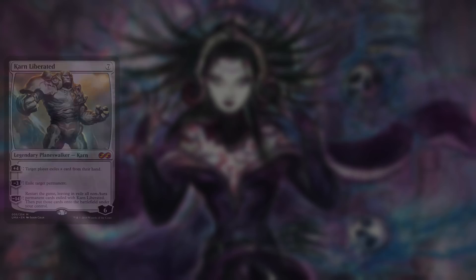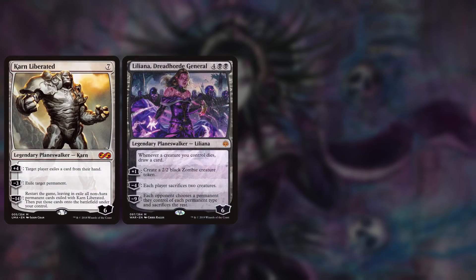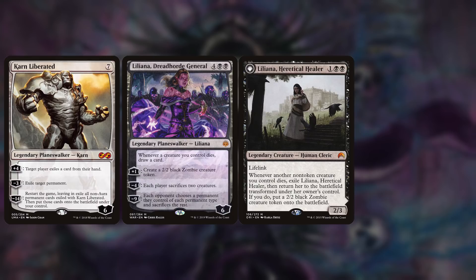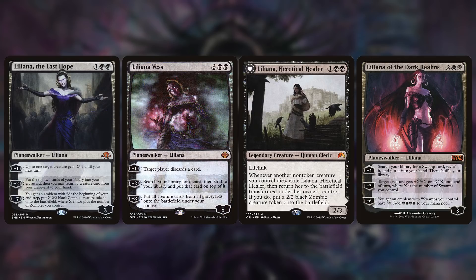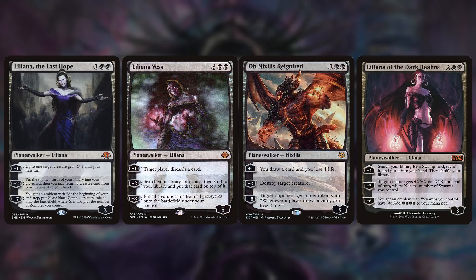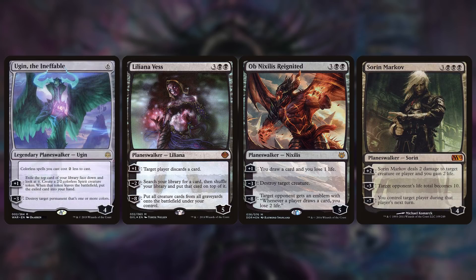The second line of Yawgmoth — pay BB, discard a card to proliferate — makes us want to focus mainly on Planeswalkers, and we have some very good ones. They will be mono-black and colorless: Karn Liberated, Liliana Dreadhorde General, Liliana Heretical Healer (who is not a Planeswalker to start, but as we will be sacrificing many creatures she won't be difficult to flip), Liliana of the Dark Realms, Liliana the Last Hope, Liliana Vess, Ob Nixilis Reignited, Sorin Markov, Ugin the Ineffable, and Ugin the Spirit Dragon.